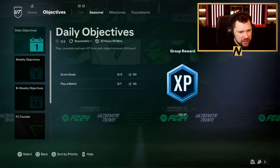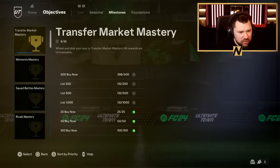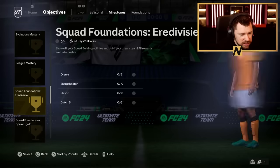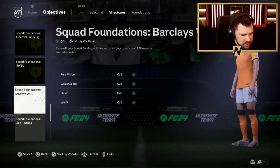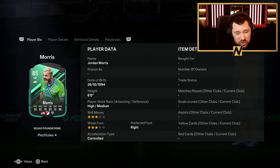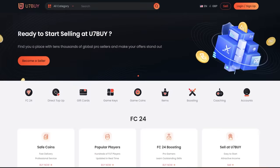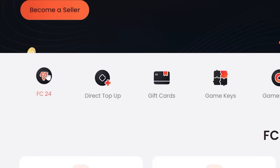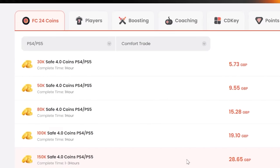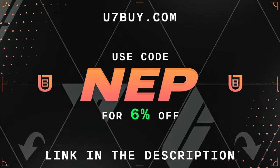So nothing in live. I very much doubt there'll be anything in seasonal because it ends in a day and a half. And then milestones yesterday, of course. We got a really fun milestone yesterday, but nothing today. If you want to be able to afford the best players and open the best packs in FC24, go to u7buy.com to buy your EAFC24 coins. It's cheaper than buying FC points and just as reliable. They already offer some of the best prices out there, but you can get an extra 6% off using promo code NEP at checkout.